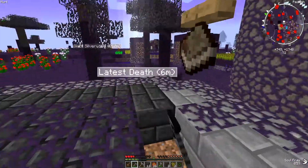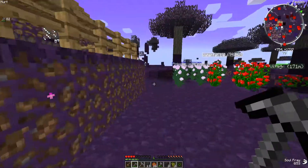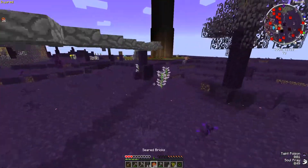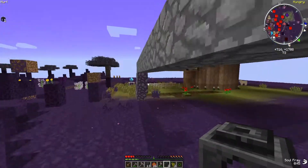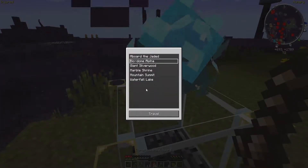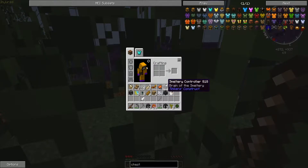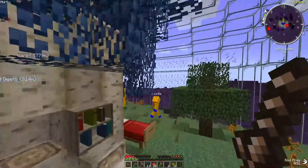We need 12 more and that's all for now. We need the smeltery controller. I got a seared tank. Did you double check everything I put in? We do need the tank — I got the tank. Casting basin, casting table, smeltery controller — got it. This is also a quest; I'm not sure if it's gonna count if we just make it like this.